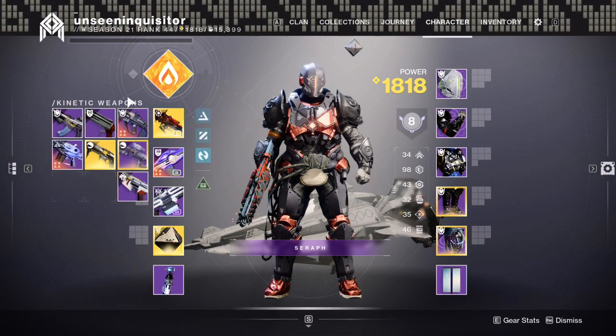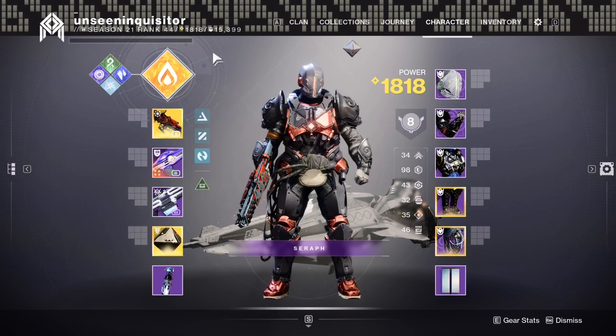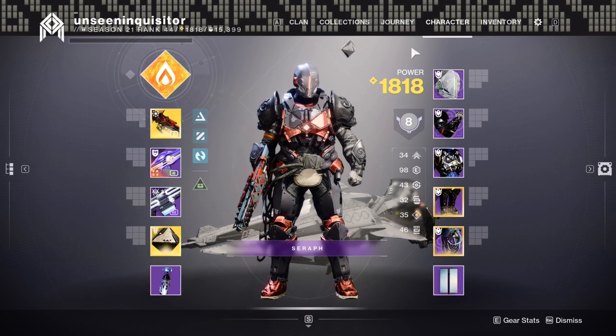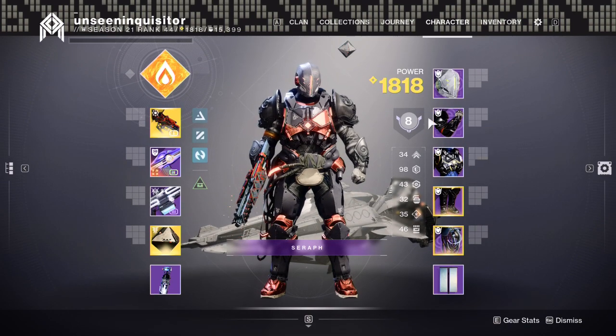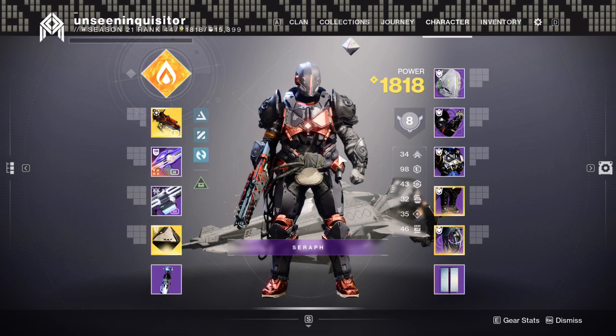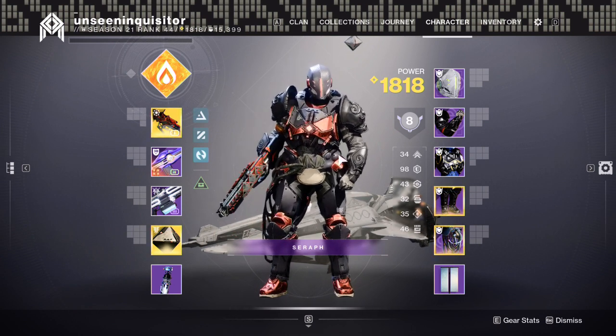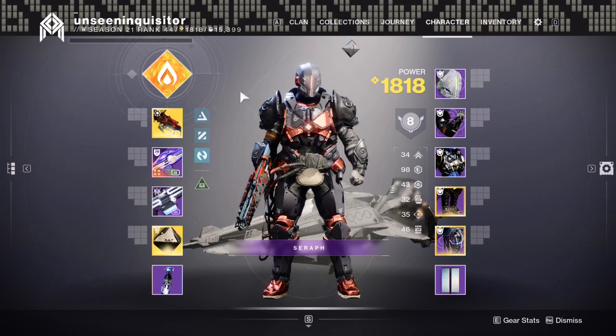We'll be going over the abilities, how I run it personally, and we'll be going over armor mods. We'll also be going over Synthoseps, because the exotic armor quest for the Solar subclass of Titan — my Core Array — rewards you Synthoseps, which is fantastic. So let's dive right in.